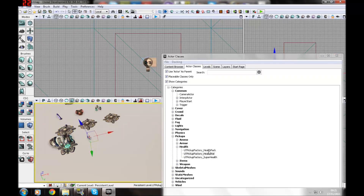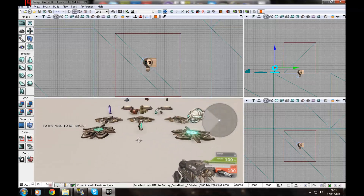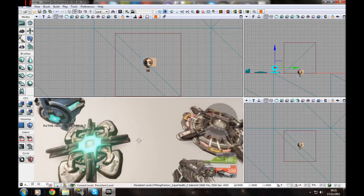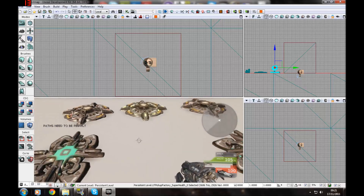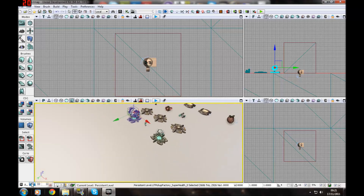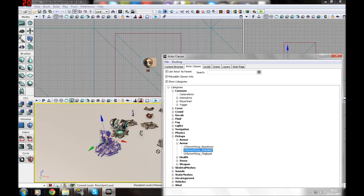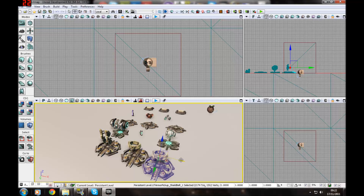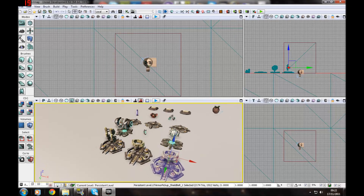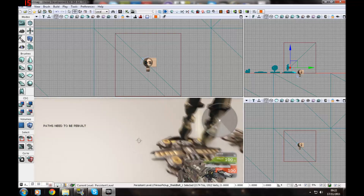There are also power-ups you can add in. Go back to Items — there's Berserk and Jump Boots. Add them into the level. Press play and you've got your different power-ups. Some won't show because you haven't rebuilt paths — I'll show that in a minute. Run over the boost and you get a little extra power; it's basically double power but it does not last forever.